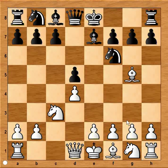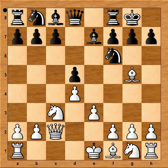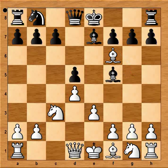Bishop to e7, unpinning. e3, black castled kingside and white played queen to c2. Let's take it back. Knowing that white wants to play queen to c2, can black play bishop to f5 and beat him to the punch? If bishop to f5 is played, then white would capture the knight on f6. Why? The knight was the defender of the d5 pawn.